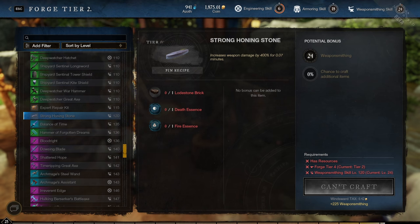When you're in a pinch, you can use a honing stone to increase your damage for a few seconds. You can craft honing stones at the forge.